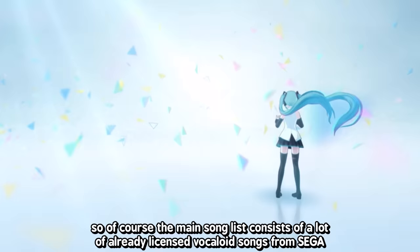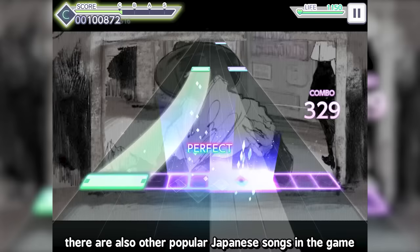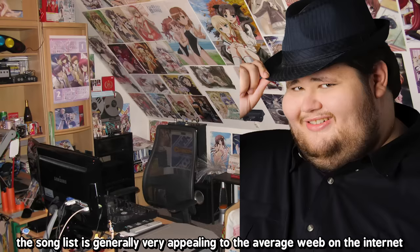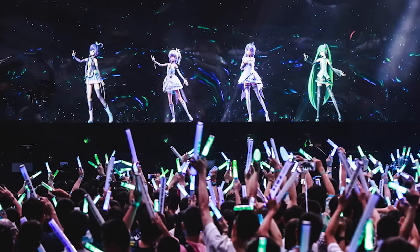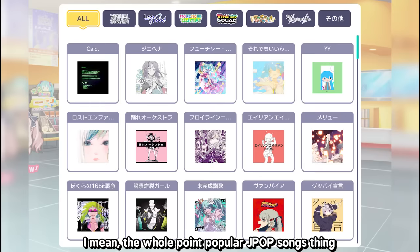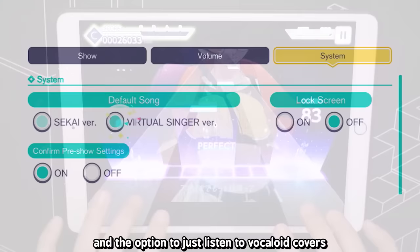This game is about Vocaloids, so the main song list consists of a lot of already licensed Vocaloid songs from SEGA. In Project Sekai, you can choose between listening to the cover of the song by the idol girls or the Vocaloid version. There are also popular Japanese songs like songs by Eve, and the Japan version even has songs from Ado. The song list is very appealing to the average anime fan on the internet.